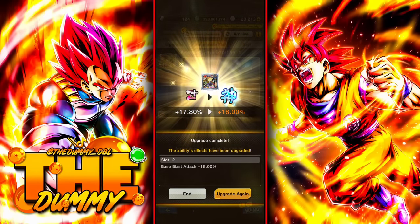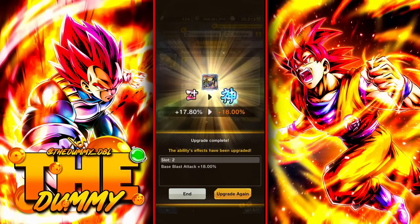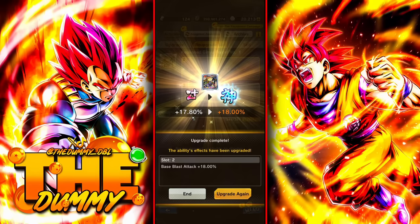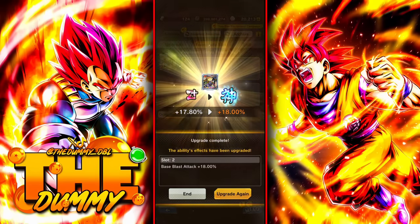Some equipment may turn godly if you have them at 0.928%, but just to be safe, make sure it is 0.93% — so you don't end up using a lot of your resources and have the equipment not turn godly. Hope this helps. Subscribe for more guides. Thanks for watching.